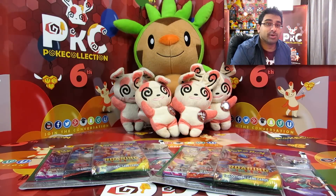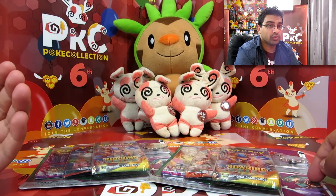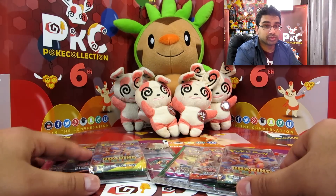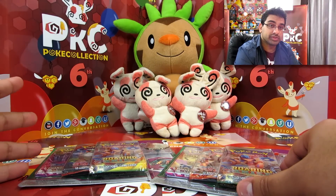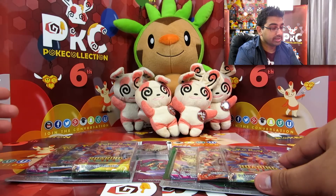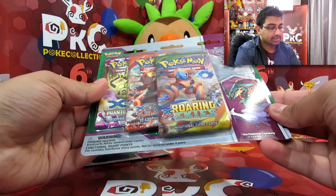Hey guys, welcome back to Poke Collection! We have got another few openings for you today. These are triple pack blisters which feature a pin of either Mega Latios or Mega Rayquaza, which are actually amazing. They also come with three booster packs — one each from Phantom Forces, Primal Clash, and Roaring Skies. Let's open the Mega Latios one first and see how we go.